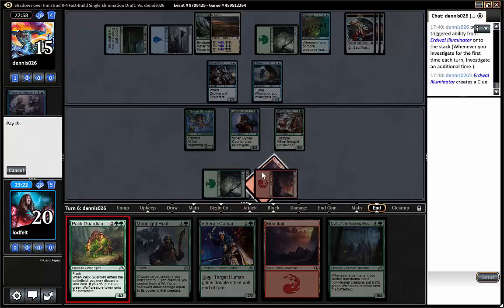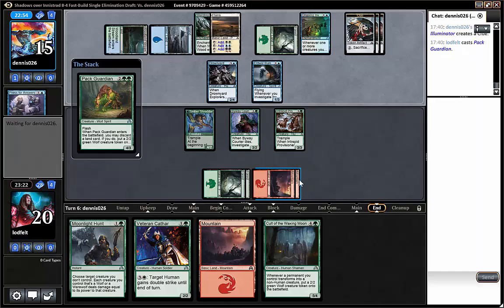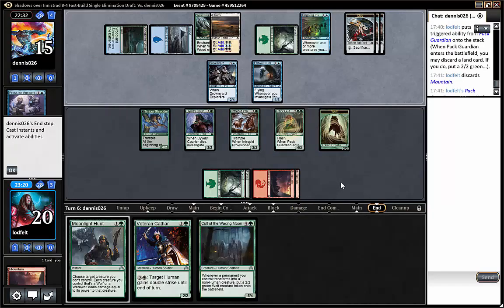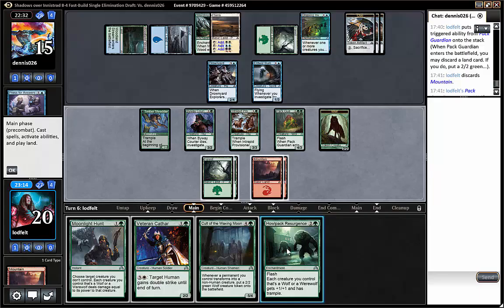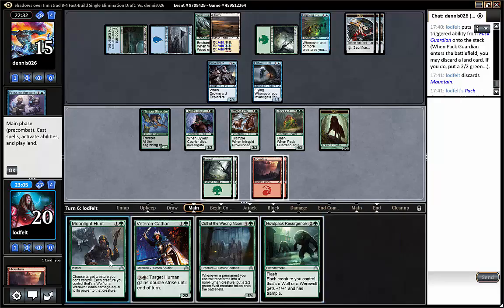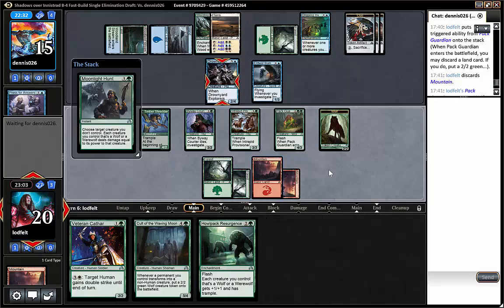Our curve was pretty bonkers this turn. Pack guardian — opponent is thinking maybe about responding somehow. I don't really know how. Discard the mountain. I do think moonlight hunt and Qatar is the play here — we'll just be so much damage. The 1/3 actually can't kill anything on our side because they're all too big.